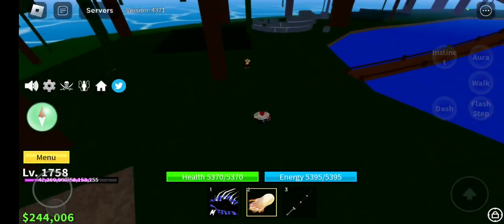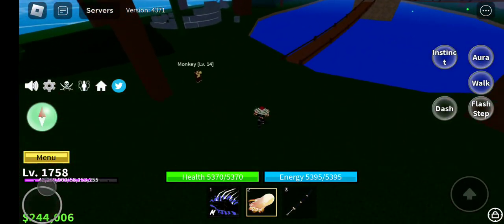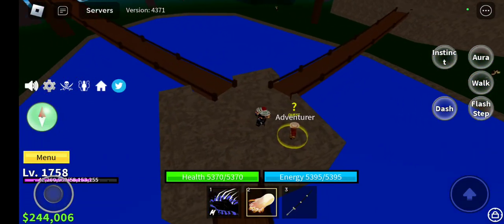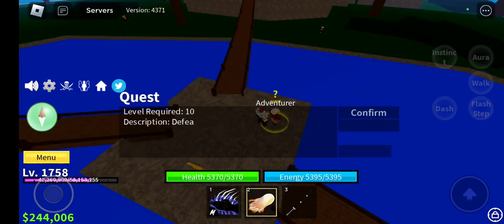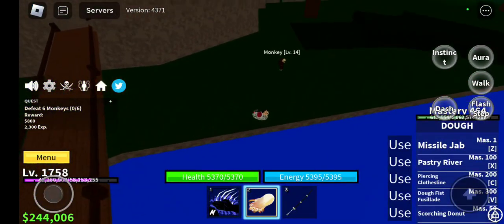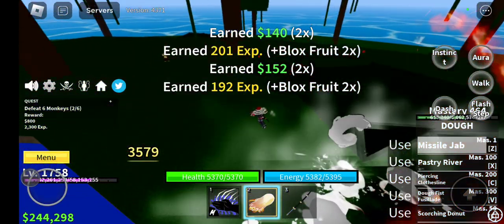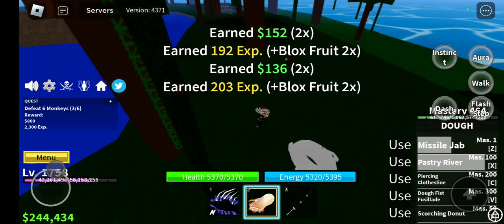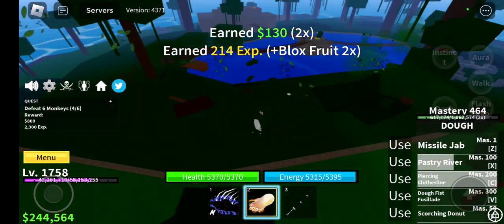Once you're at the Jungle Island, you're going to see monkeys. I've seen a lot of videos where people first get here and just start fighting them - don't. Walk across this little bridge right here and get your quest. You're going to need the quest - you need quests to get more XP. Just kill these guys and do your thing. This is also a little showcase of Dough awakened.